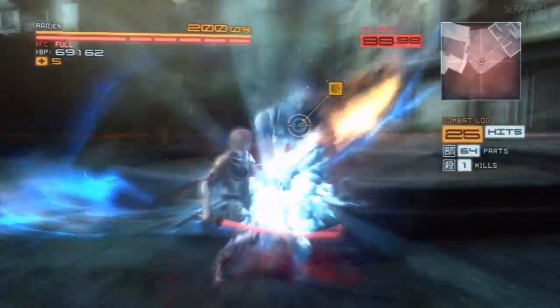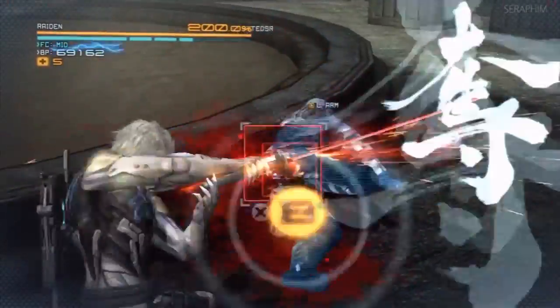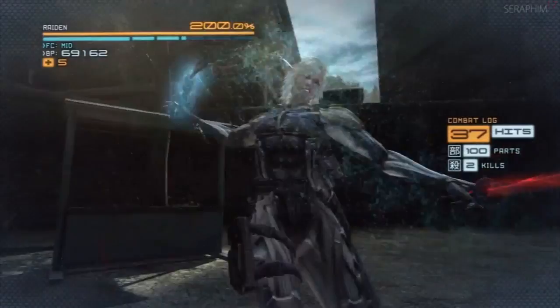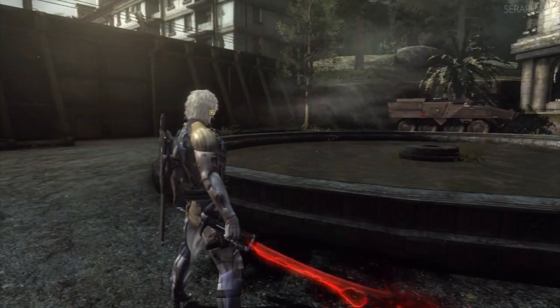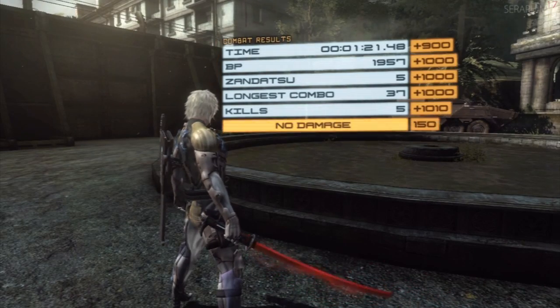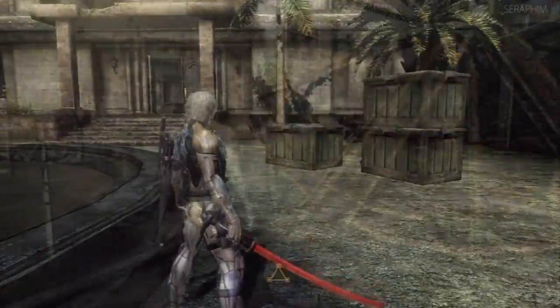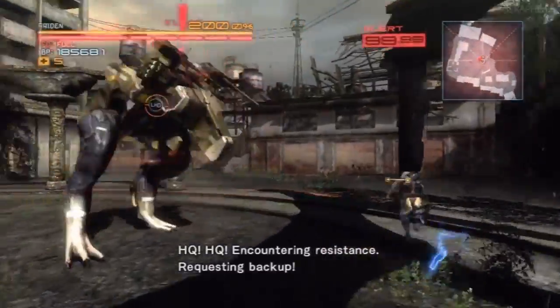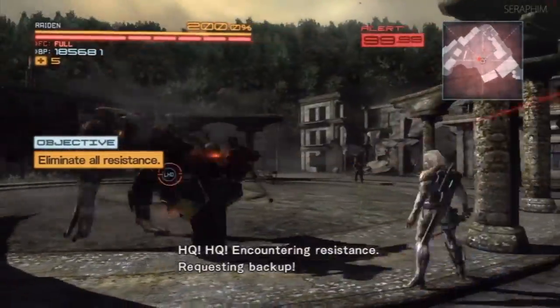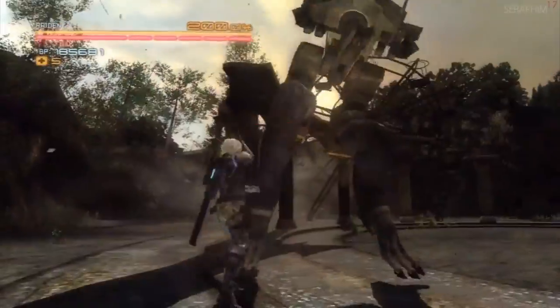Once you've got him on the ground, keep stunning him with the pincer. You can cancel out of recovery frames on secondary weapons using blade mode or the evasive slash, though sometimes it still takes a little too long. This next fight is a missable one — if you do not get spotted, the backup does not spawn and you will not get the S rank. You have to trigger it; this is one of the toughest fights of the level.